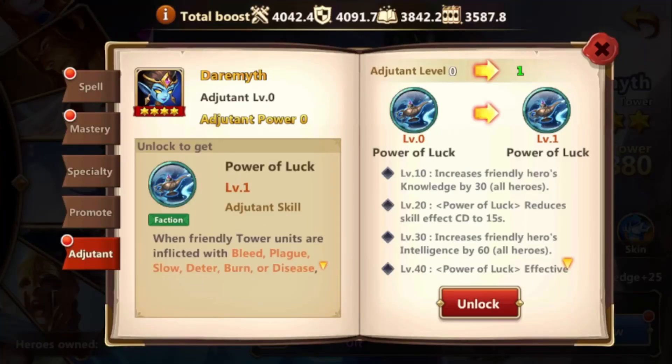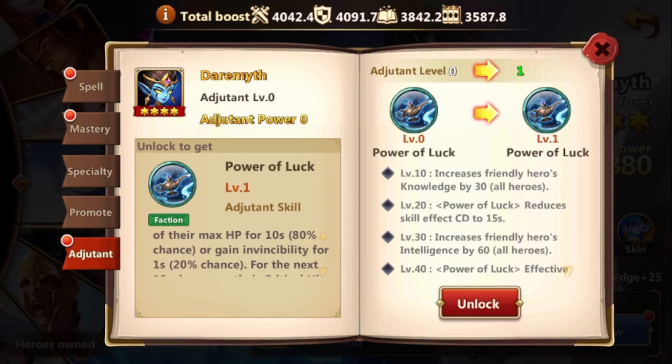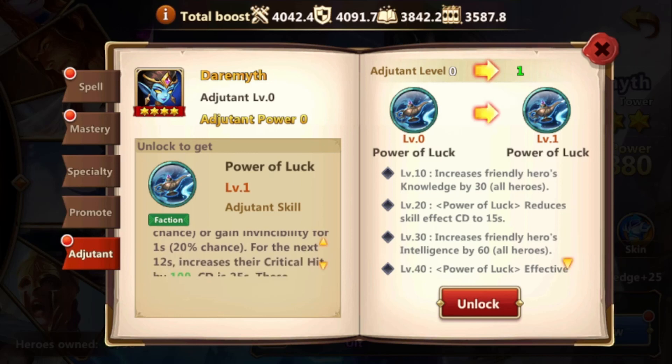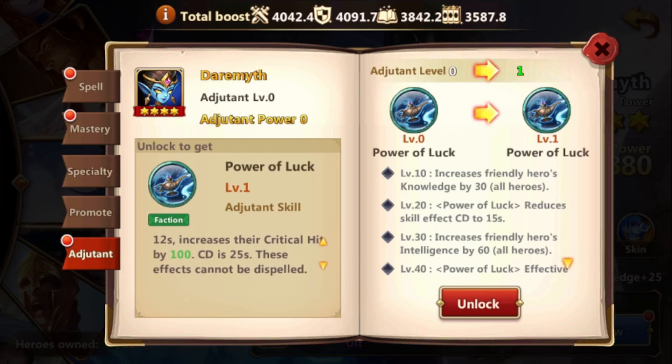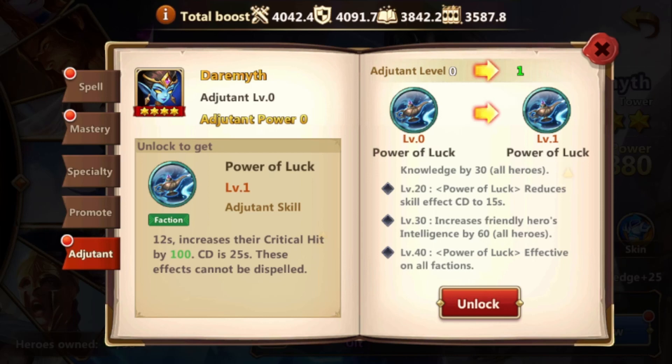Her adjutant skill is called Power of Luck. When friendly tower units are inflicted with bleed, pluck, slow, deter, burn, or disease, they gain a shield equal to 20% of their max HP for 10 seconds with an 80% chance, or gain invincibility for 1 second with a 20% chance. For the next 12 seconds, crit hit increases by 100. The cooldown is 25 seconds, and these effects cannot be dispelled. On top of that, she gives Knowledge to all heroes and Intelligence, reduces the skill effect cooldown of Power of Luck by 15 seconds, and at level 40 it works for all factions.